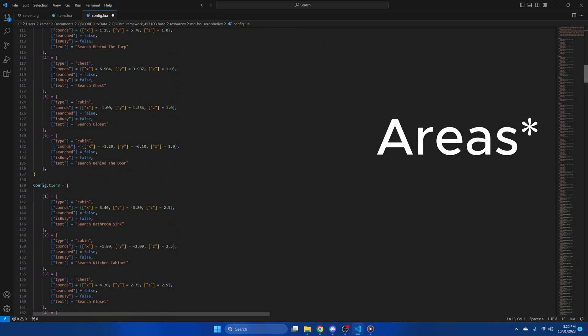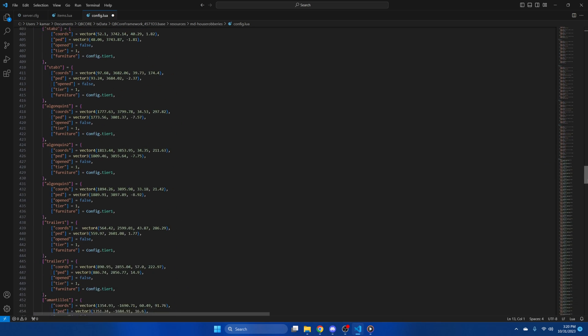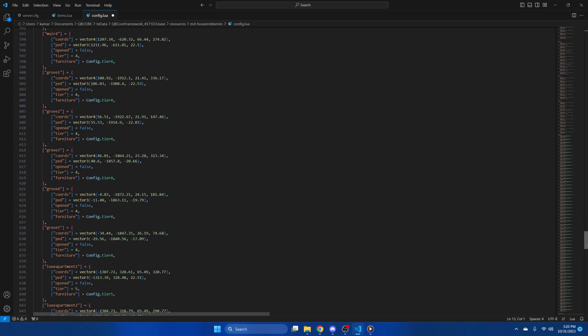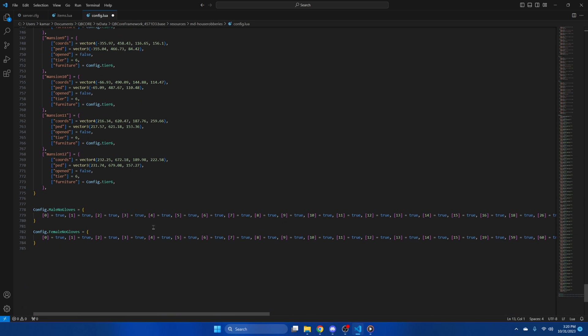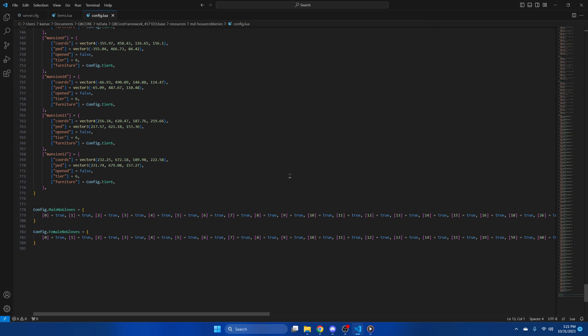Then there are the searchable items for the tiers — we aren't touching that. Then you have the cores for the home. And lastly, the setting for when players are wearing gloves or not; if you have custom clothing you may need to add numbers for when they aren't wearing gloves. If you change anything, be sure to hit file and save. Then you can start your server and test it out.